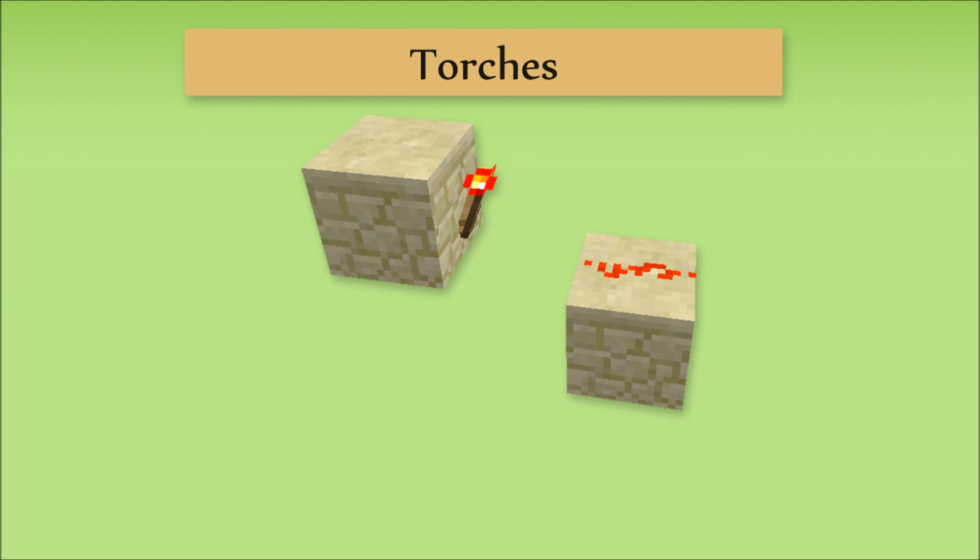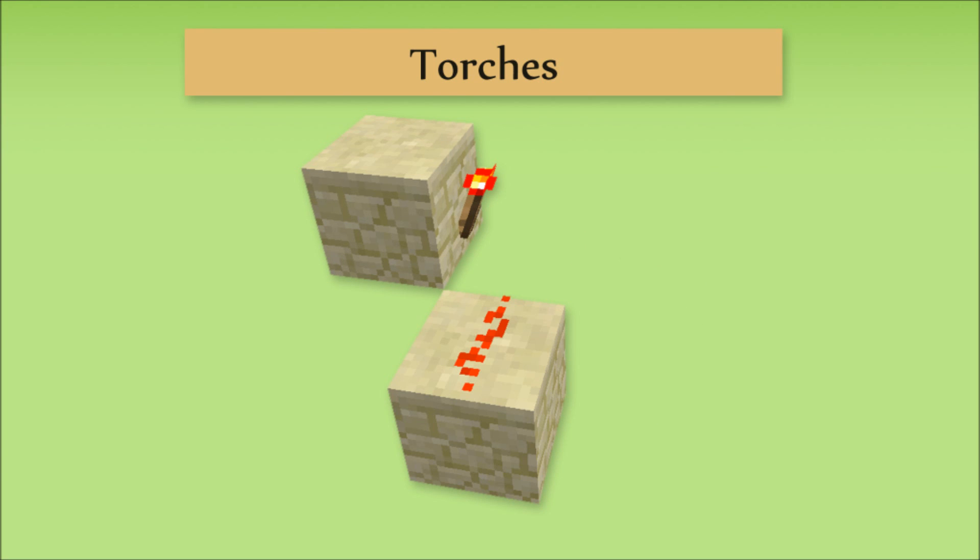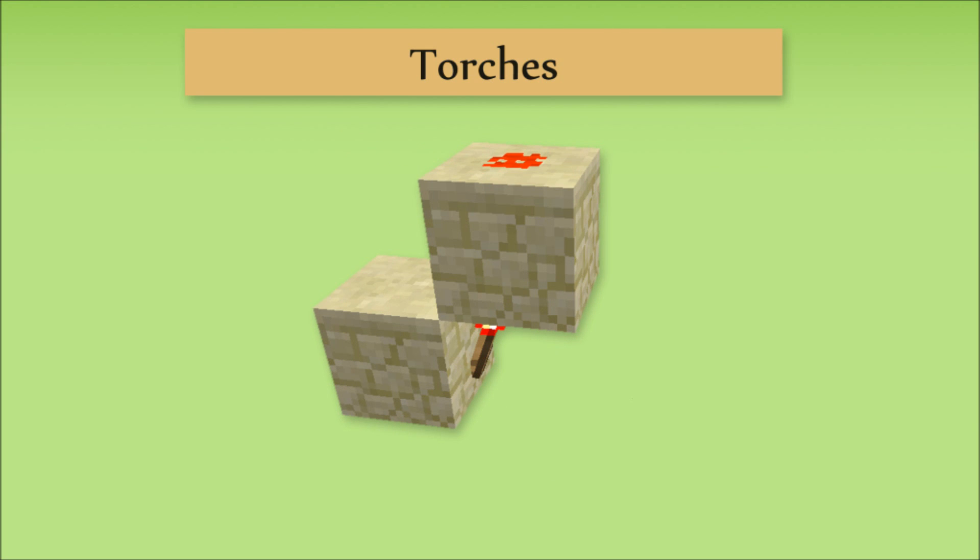A torch is different from other redstone pieces in that it gives a sense without actually sensing anything. This torch here, on its own, is turning the dust on. Any dust placed adjacent to the torch — in front, below, or to the side — will turn on. A torch can also convey sense to a solid block above it, allowing for the dust on top of that block to turn on without being adjacent to the torch.